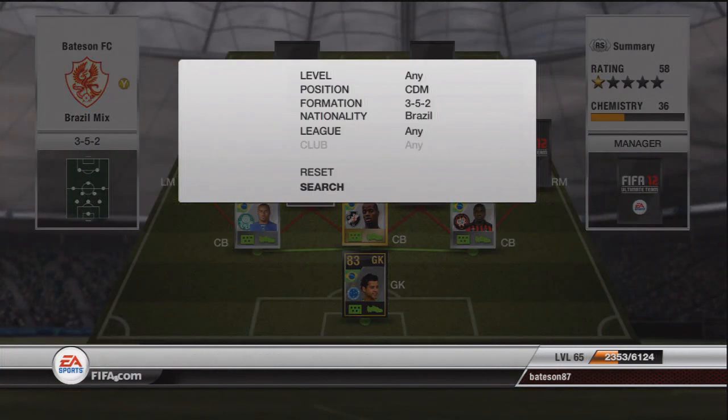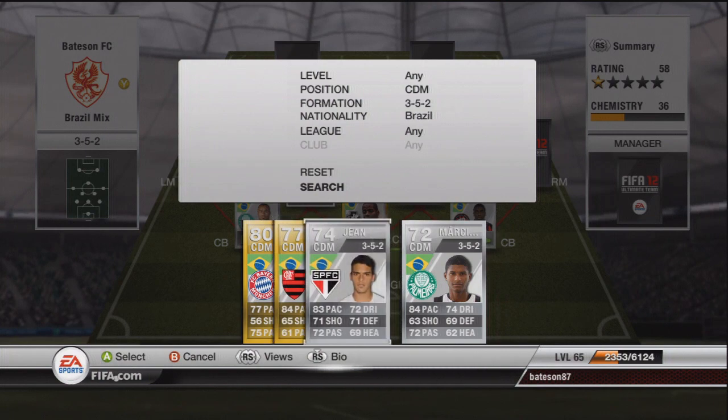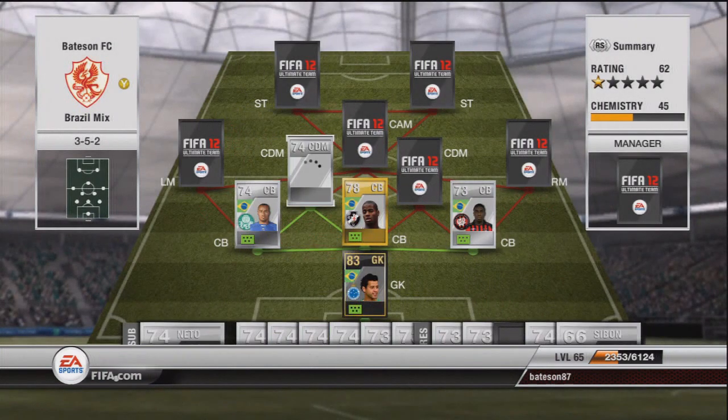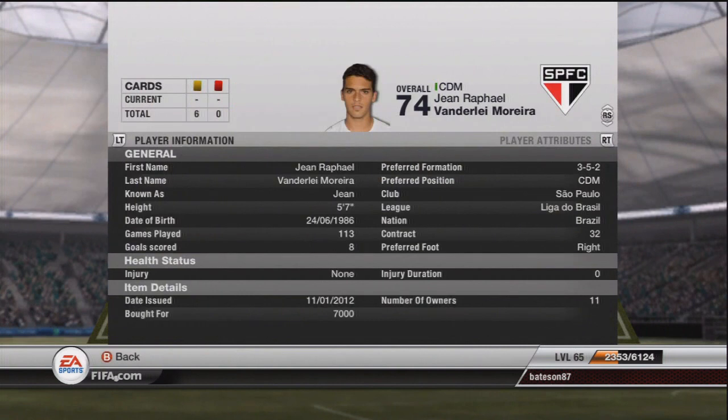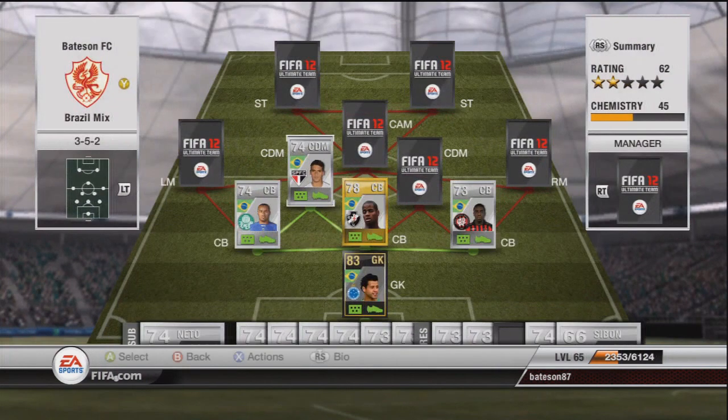Moving up to midfield, the first defensive mid is going to be a silver — Jean. There are two versions of him from two different clubs. We paid 7k for him, which I thought was quite cheap, but he is a really really good defensive mid. He has 83 pace so he's definitely going to track back and get those attackers, and his other stats are all above average.